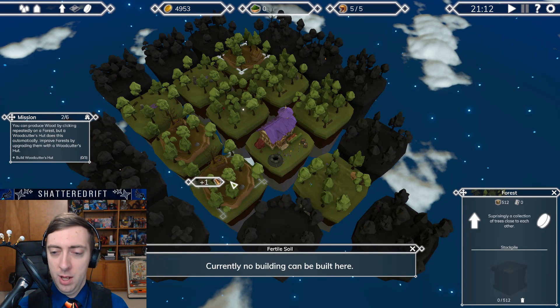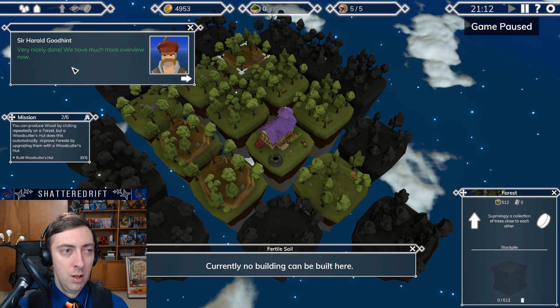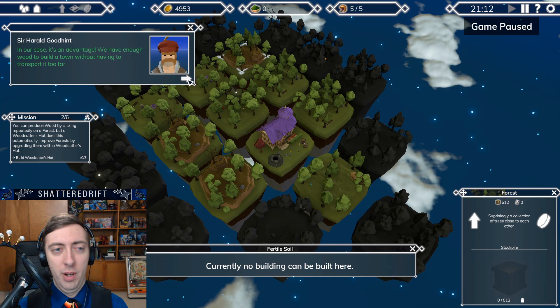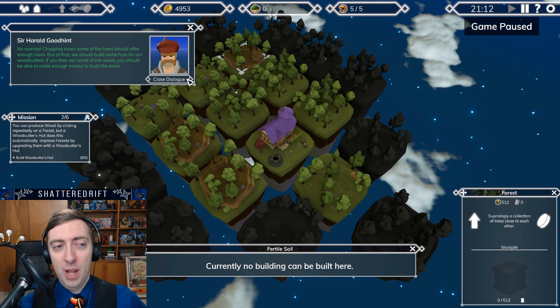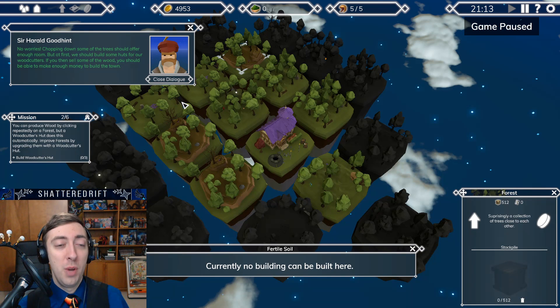We have a woodcutter's hut now. Very nicely done — we have much more overview now. Oh no, there's forests everywhere, this will slow us down even more. Our case is an advantage — we have enough wood to build a town without having to transport it too far. But we can't just build it between the trees. Why do game devs just decide to go full on with dialogue? I don't mind a little bit of dialogue, but we're just going on and on here. Oh, this was the last one. Okay, I complained right at the time we were done. Perfect.